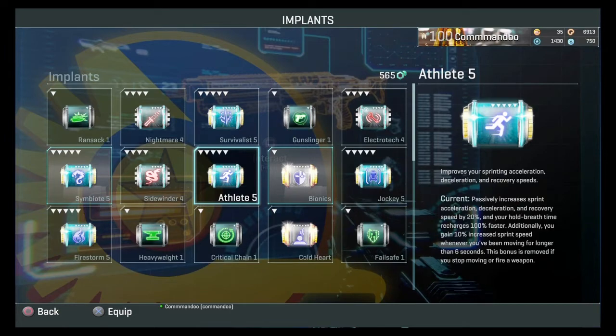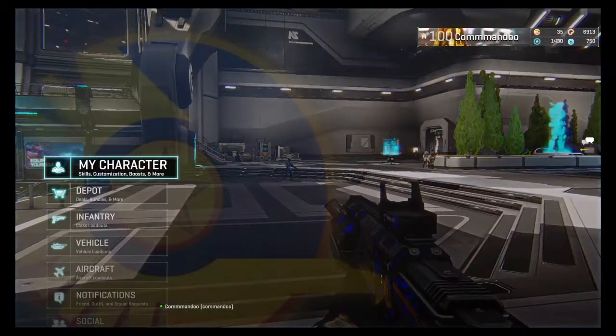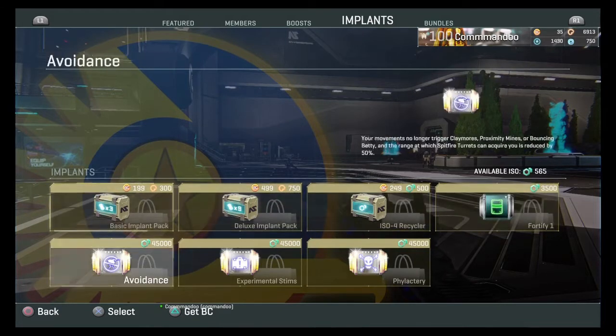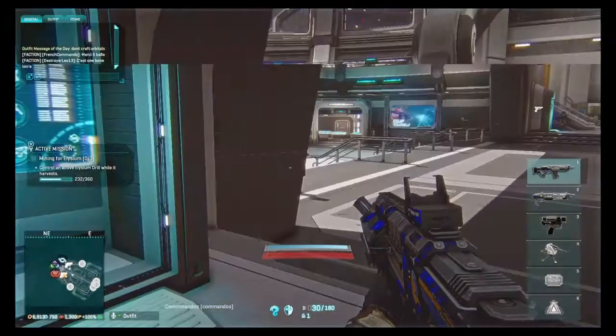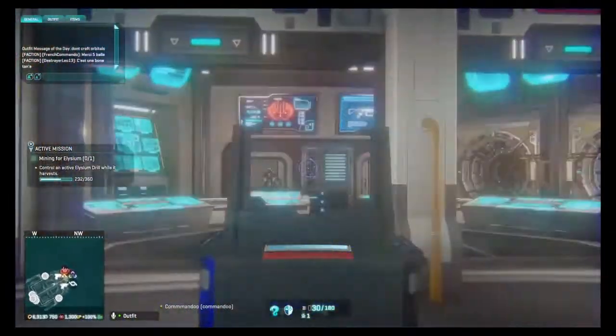To get implants, click Options, then Department, and go across to Implants. You can buy implant packs — I'll go into that later. The ones at 45,000 you are not going to buy; don't buy them. I think you're only allowed 10,000 maximum, though members can have up to 50,000. These rare implants — ISO-4 recycler and deluxe implant — I'll cover later. The menu is also accessible from the Department screen in Sanctuary.